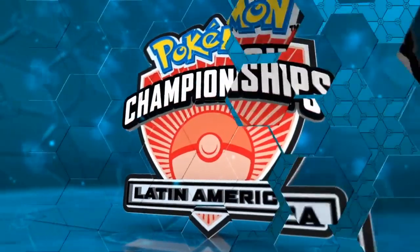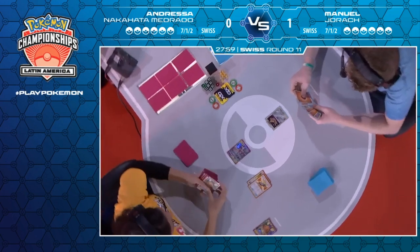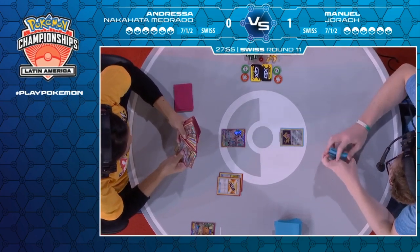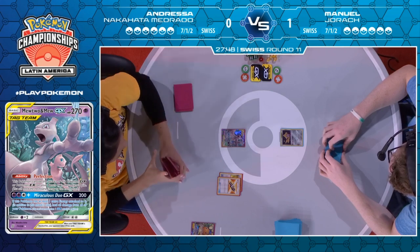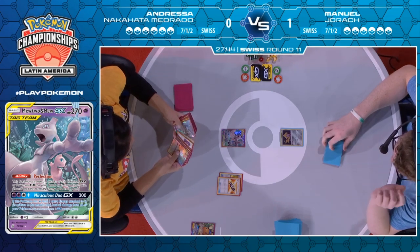From Manuel's side, two Fire Crystals in prizes is not actually that fun — going to make it harder for him to dig for those big knockouts on the Mewtwos and Mews. But with any luck he'll be able to pick those out before it becomes an issue. As we go into Game 2 with Andressa going first, having lost Game 1, she's starting off with an Acrobike and a Tag Call — already looking a lot better. She is going to learn the difficult news that Solgaleo is not there.